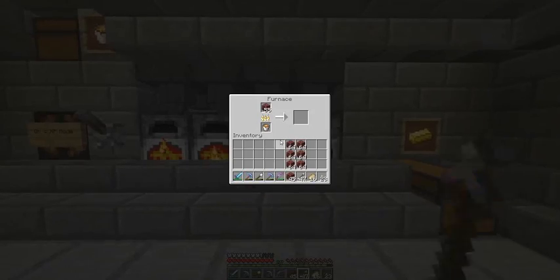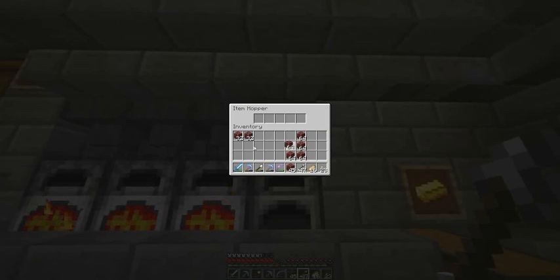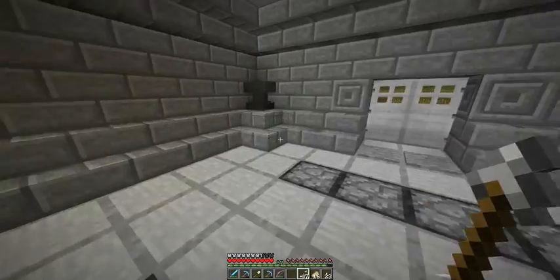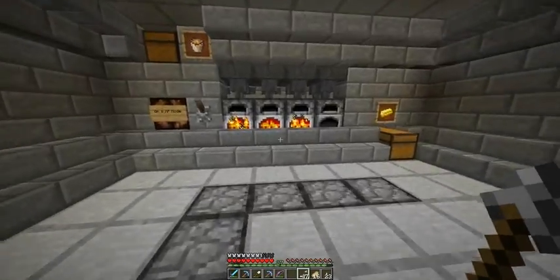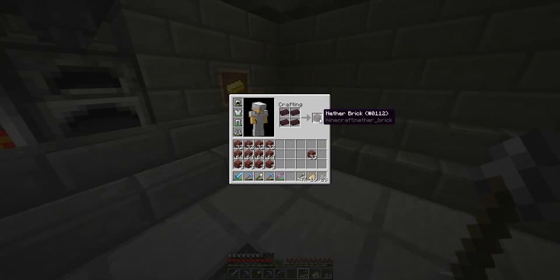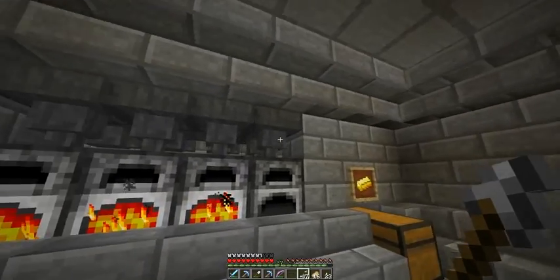I've been cooking up Nether Rack — if I ever cook up Nether Quartz, you can stop watching because I'll be done with this game. I'm smelting Nether Rack so I can get Nether Bricks, which I can then craft into Nether Brick blocks. It's interesting — you put four Nether Bricks together and you make a Nether Brick block. A full stack, a half stack, and four extras equals 100, which is how many items a lava bucket smelts. That's just an easy way to remember.